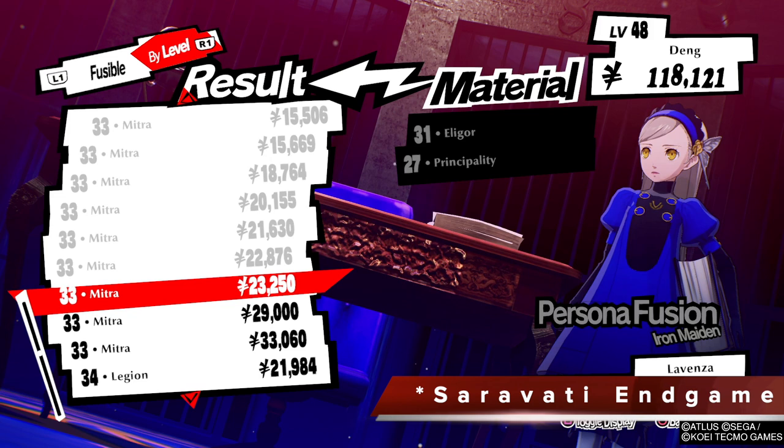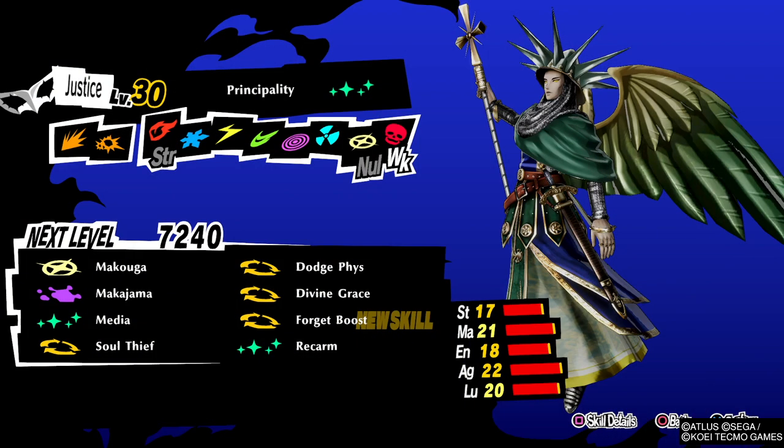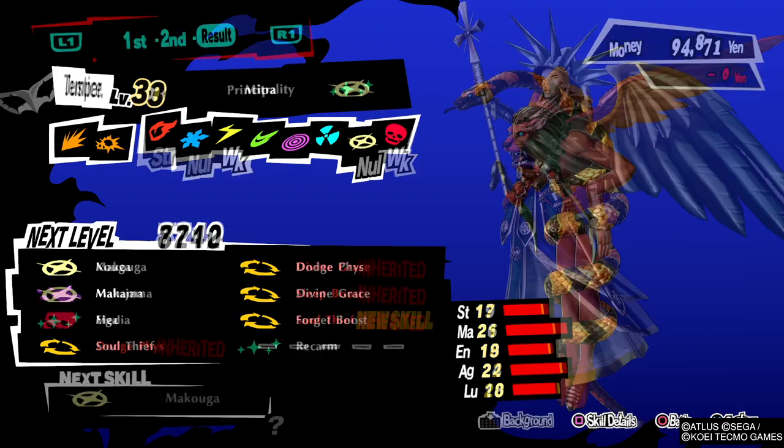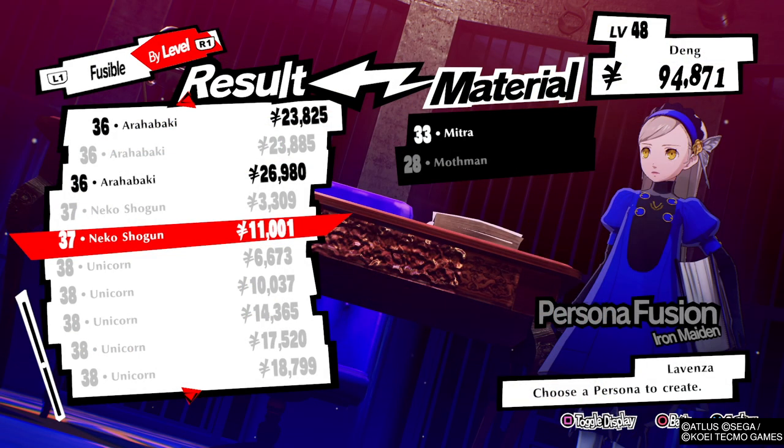So let's begin by looking at the Suravati endgame build. The first Persona you want to build: take an Eligo and a Principality and build a Mitra. Now the Principality needs to be this specific one, so go to my Personas playlist Principality video for this specific build. The key skill you want to carry over is Divine Grace — the rest don't really matter. When you build this Mitra, just make sure you carry over Divine Grace. Then take this Mitra, combine it with any regular Mothman, and build a Niko Shogun.